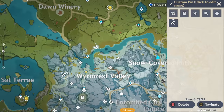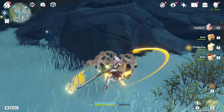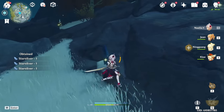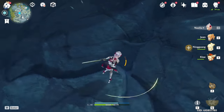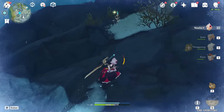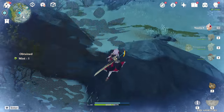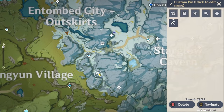The fifth location is right over here — you can just walk down from the teleporter and grab it. The sixth location is right here; you can just teleport and walk there.